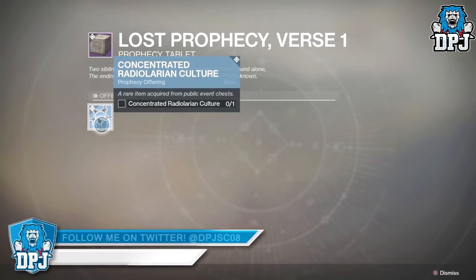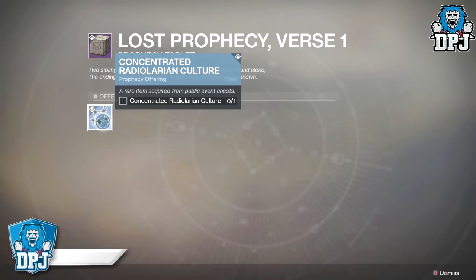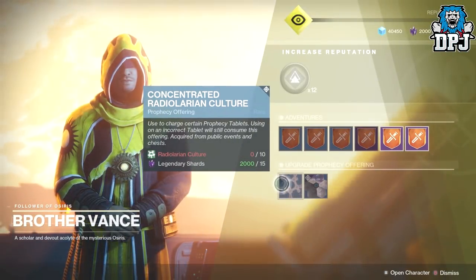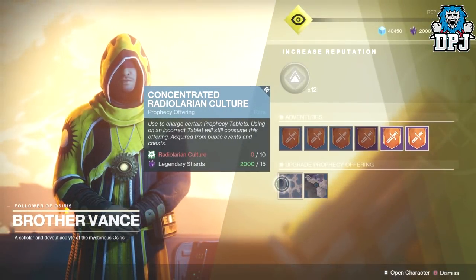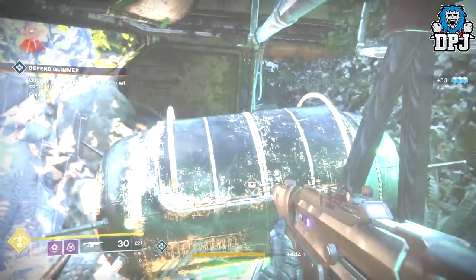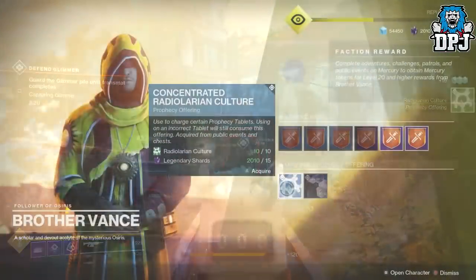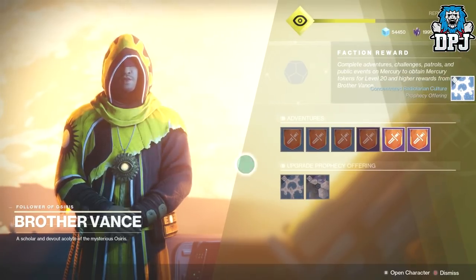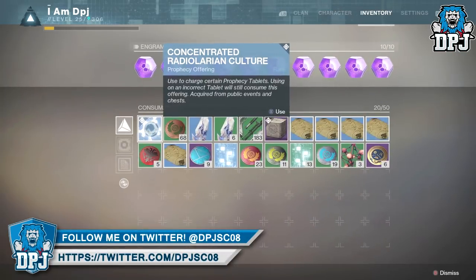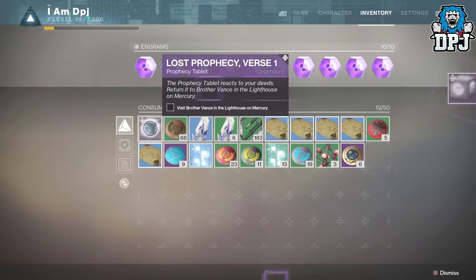This verse — part of eleven verses to collect — requires you to use one concentrated radio layering culture. To get these, you need to farm chests on any planet from basically any activity: public events, VIP enemies, planetary chests, and so on. From farming chests you get radio layering cultures, but these are not the concentrated versions. You need 10 of the unconcentrated versions and 15 shards to get one concentrated radio layering culture. Head back to Vance and trade him the 10 cultures and 15 shards for the concentrated version. Concentrated versions do also drop from chests, but they are extremely rare.